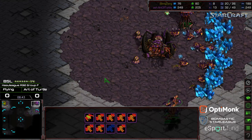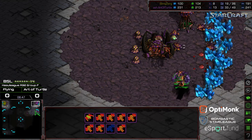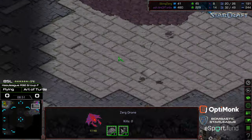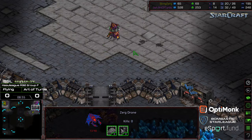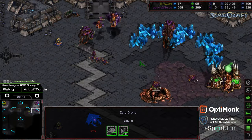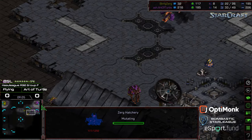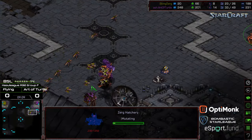This might be able to take down that hatchery once again — really taxing Art of Turtle's micro. Flying really making a game of it. Canceled hatchery — that drone might get taken out. Keep in mind, every drone counts in this matchup. Art of Turtle finally getting some Zerglings coming off. It looks like he wants to drop that hatchery again. Flying really making a match of it though — he's got more Zerglings streaming forward. More Scourge to try to distract so that he can find room.